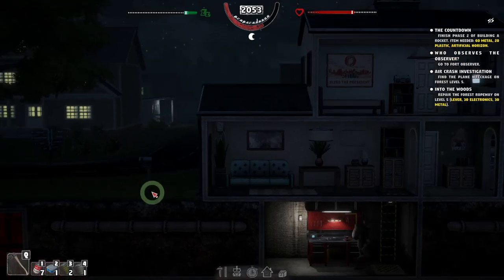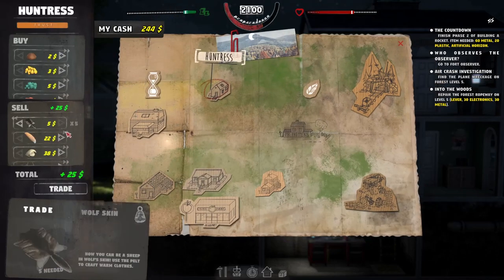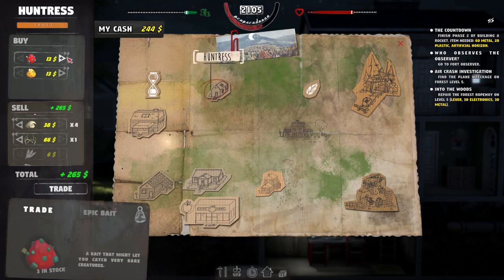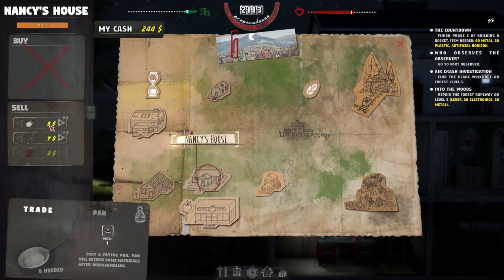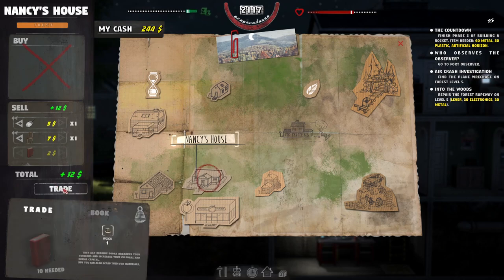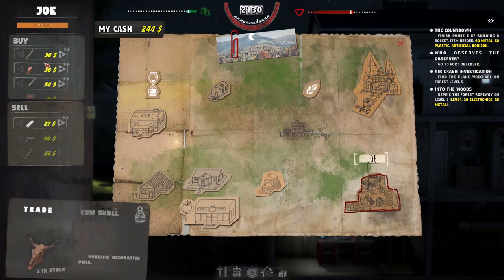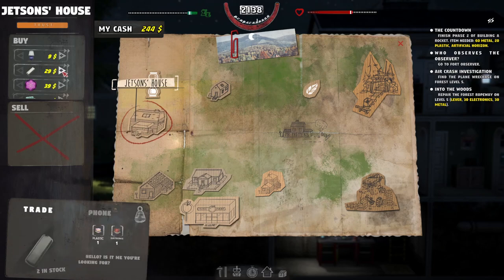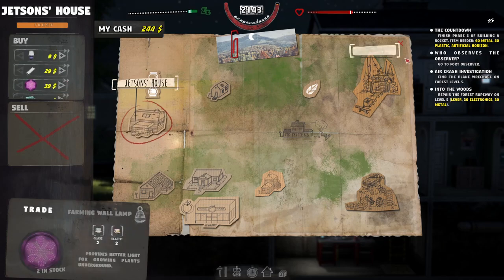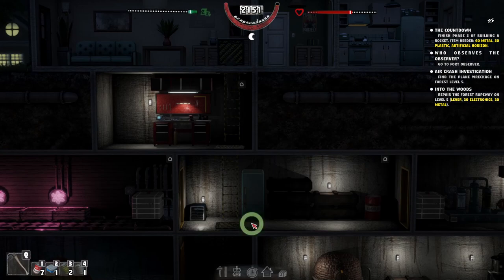I wonder if Nancy wants a chair. Let's sell all the stuff we got from the hunting. She wants a pan too, let's sell that — an extra 12. She has a wall carpet, nice. Joe just has a skull. Some things are so expensive for just one electronic and one plastic — I'm not doing it. Jetson, your prices are a rip-off.